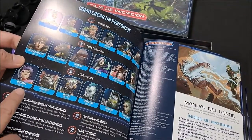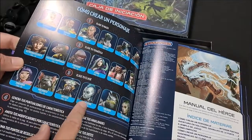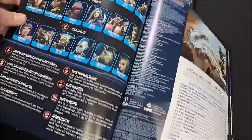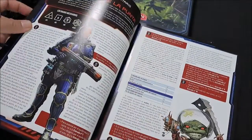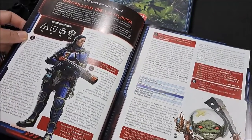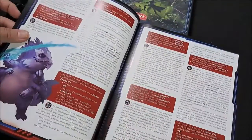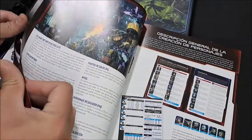Y la clase: emisario, mecánico, la rata mecánica, el místico, el operativo, el soldado, que esa es la más básica de todas, y el tecnomante, que es quizás la que más llama la atención. Es un libro de 68 páginas. Aquí está la aventura en solitario para entender el sistema, para aprender a jugarlo. Viene con unas ilustraciones bastante chéveres. A fin de cuentas es un manual de rol.